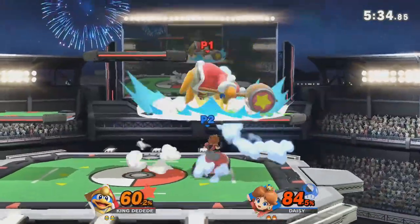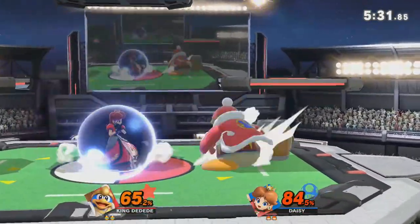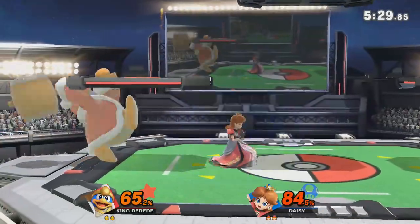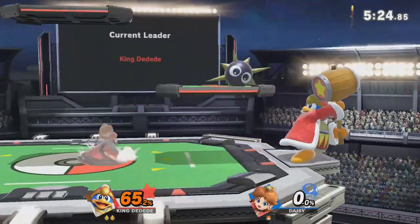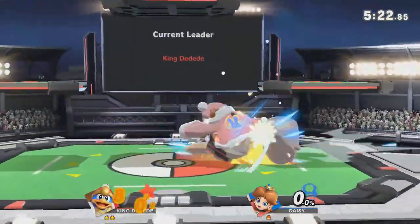It's not that you absolutely never want to shield, but you only want to shield as a means to escape a hit from a combo that's already started. Don't shield any of Peach's turnip fair or float approaches.